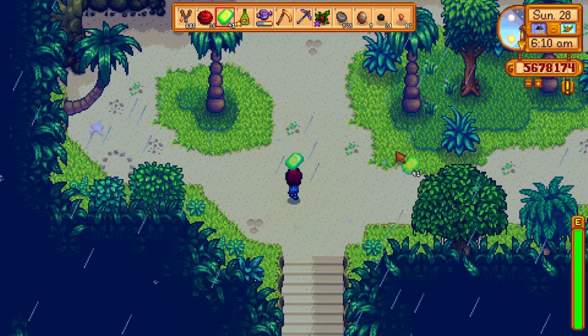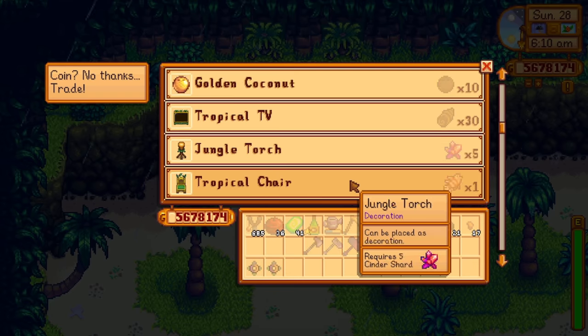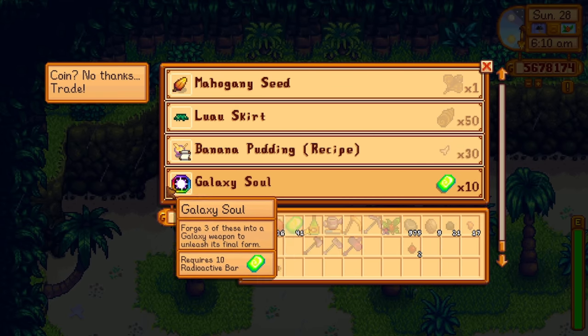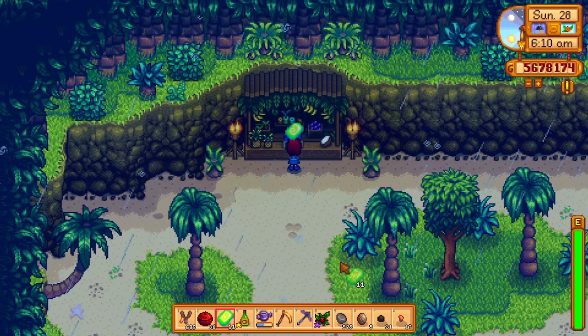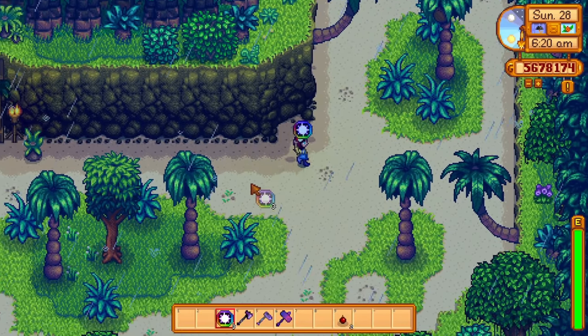I only learned this recently — during the last day of every season, the island trader will trade a galaxy soul for 10 radioactive bars. And in my opinion this is a much, much easier way to get the galaxy souls when compared to doing the Qi quests. I managed to get 40 bars in a single day, and so can you.